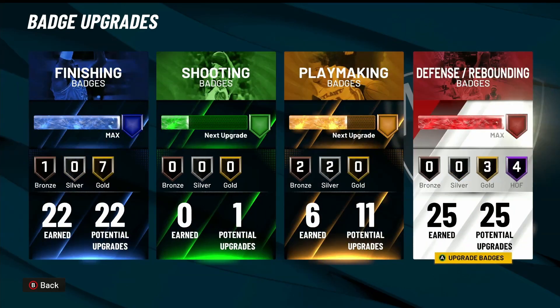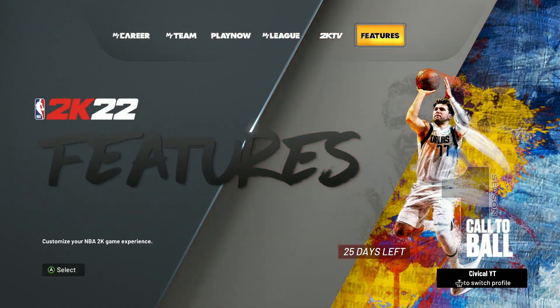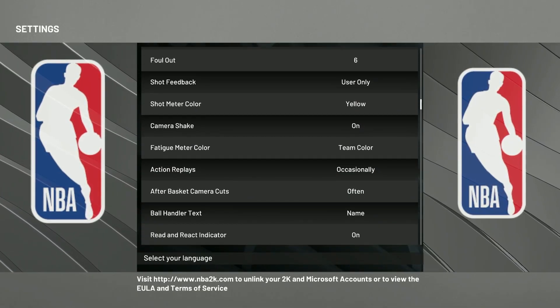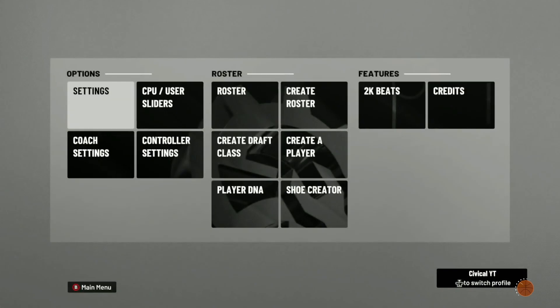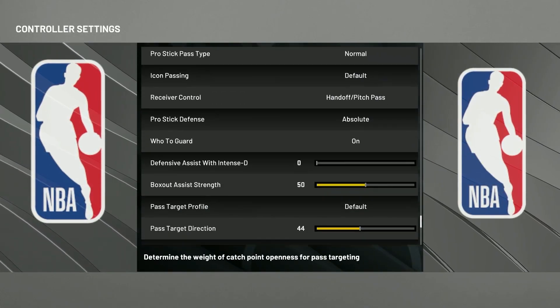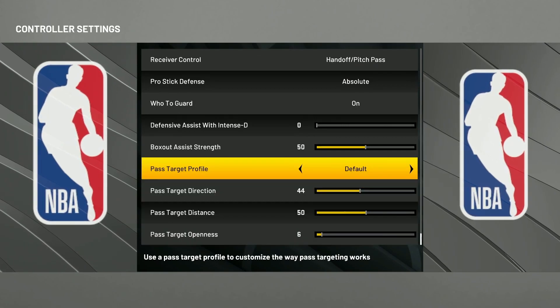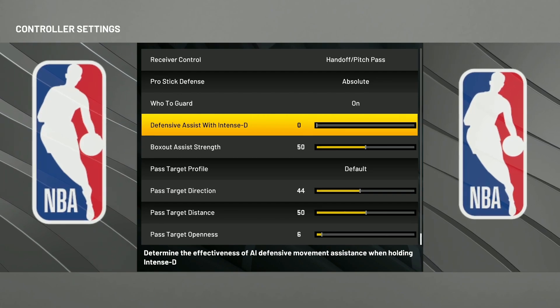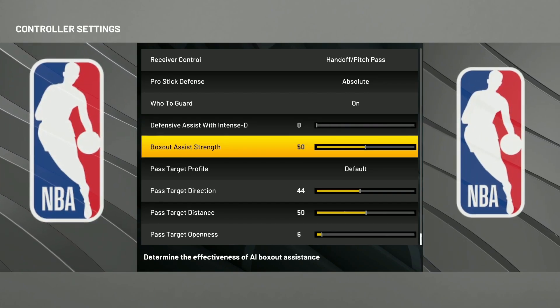Now for the settings, let me go ahead and show you. So for the defensive assist, you want that at zero, and your box out strength at 50. That's what I'm playing on.